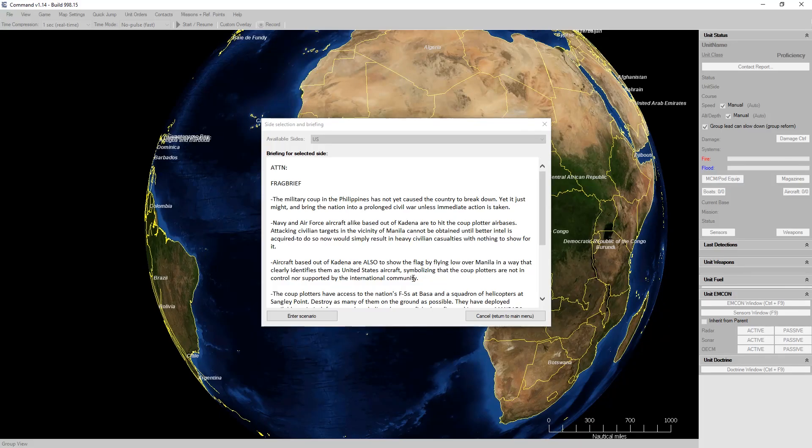The military coup in the Philippines has not yet caused the country to break down, yet it just might, and bring the nation into a prolonged civil war, unless immediate action is taken. Attacking civilian targets in the vicinity of Manila cannot be obtained until better intel is acquired. To do so now would simply result in heavy civilian casualties with nothing to show for it.